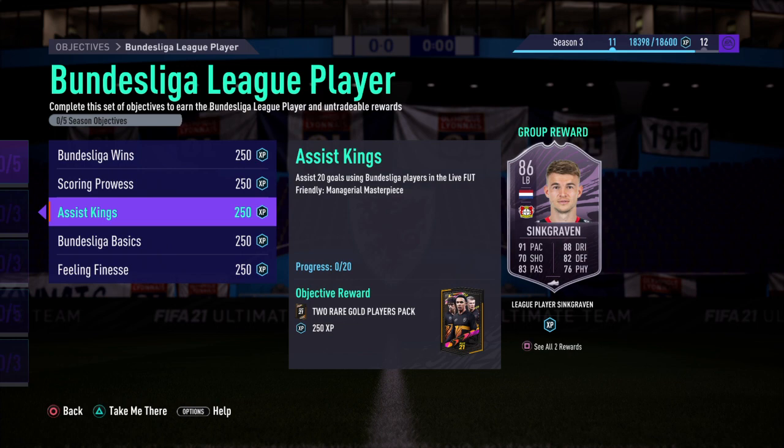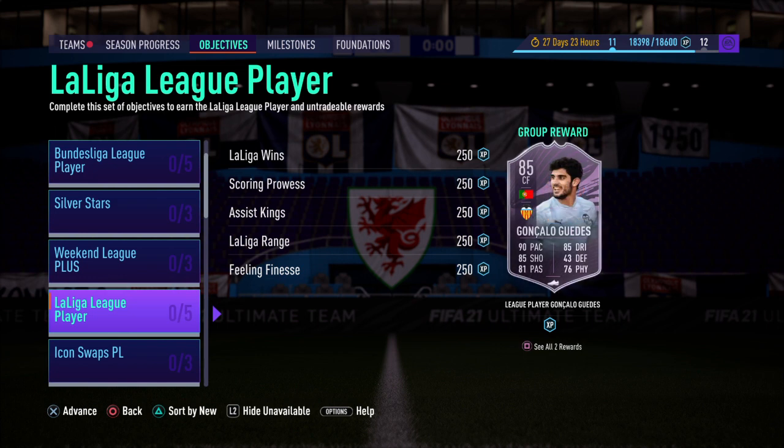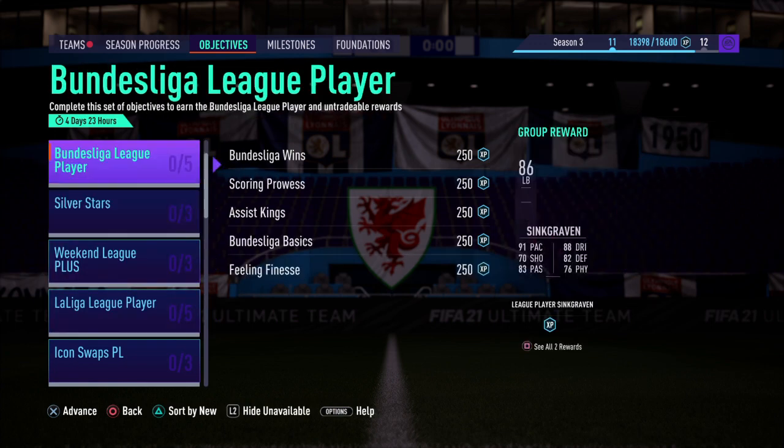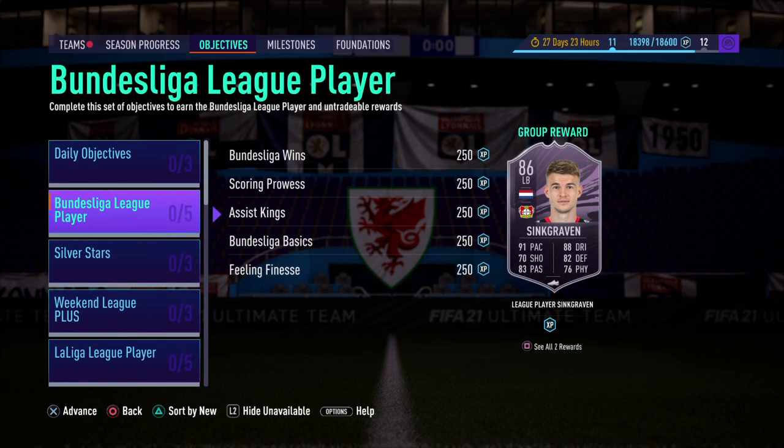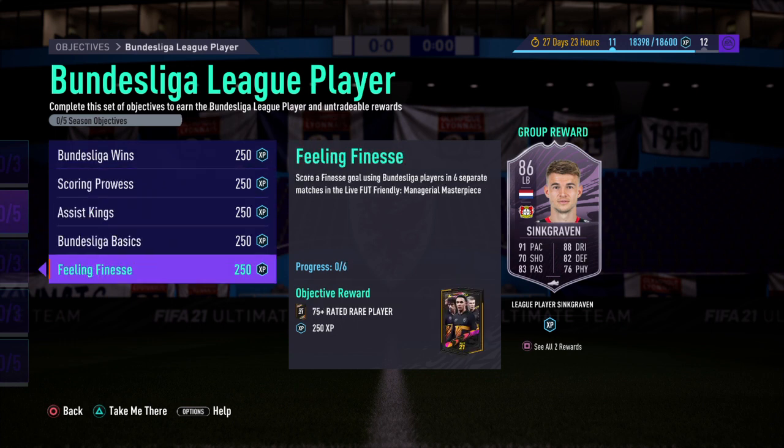Drop a comment if you need any help with anything. So it's a Friday, and usually things come out on Fridays. Last week the La Liga league player Goncalo Guedes came out, and this week they've released the Bundesliga player Sinkgraven.